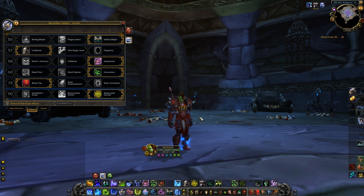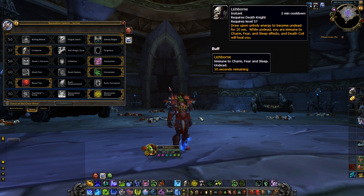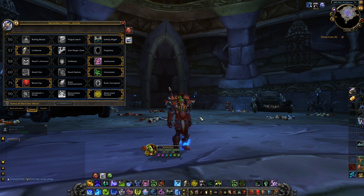Now the second tier of talent: before 5.4 you had some options here, two strong picks but one was a little bit better. With the changes in 5.4, your second tier of talent 9 times out of 10 is going to be Lichborn. Lichborn is great for a few reasons — you can macro it into a heal where you Death Coil yourself, it can break fears and sleeps, stopping a lot of CC on you. As Death Knights we need to stay on target, so being CC immune for a short time makes Lichborn my recommended pick for the second tier.